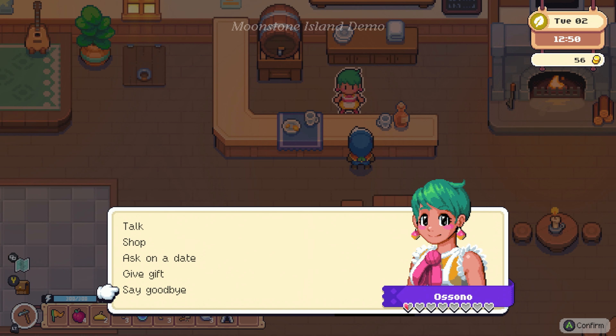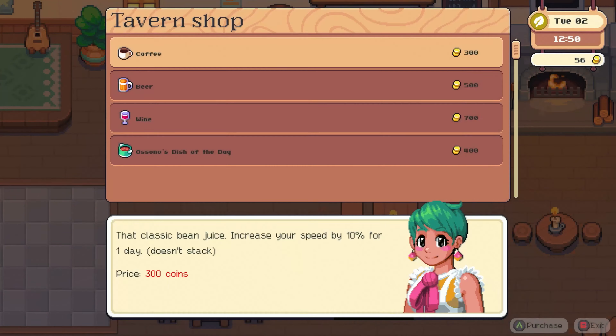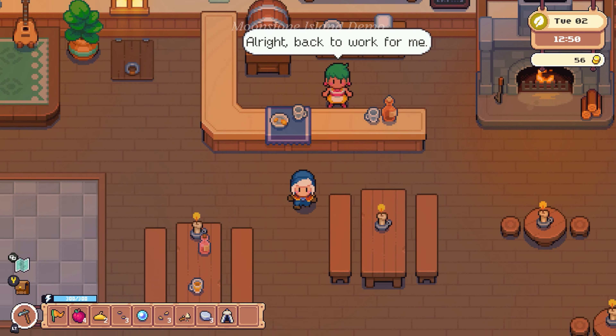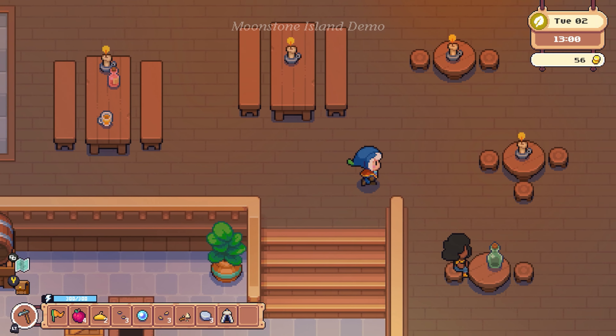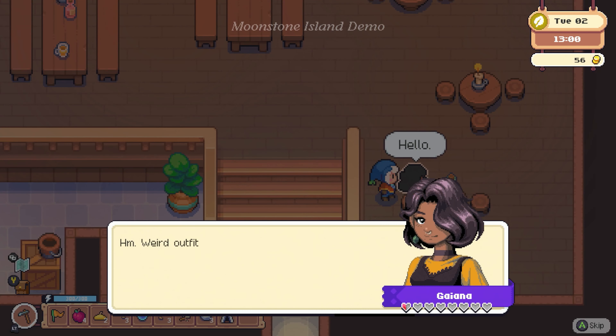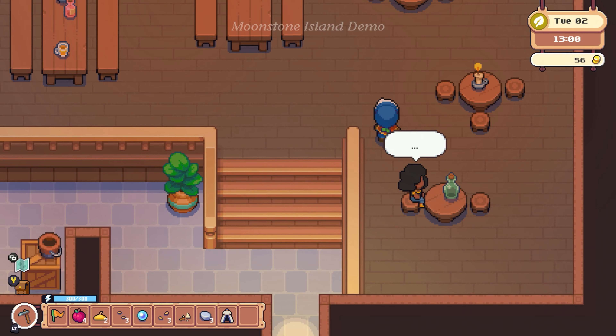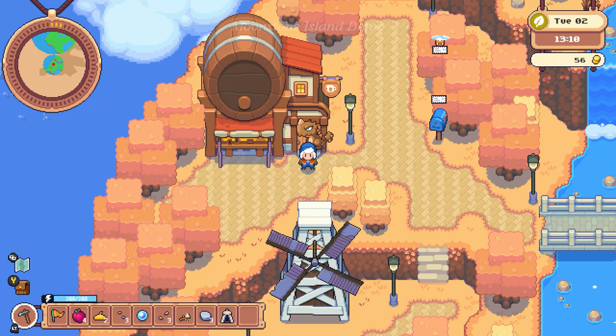So we've got the dating sim a bit — we've got hearts, we can give gifts, we can talk, we can shop. I'm starting to see what this is. Guyana — weird outfit. He must be the new alchemist. I'm Guyana; I work in the conservatory. If you don't mind, I have somewhere I need to be. Okay, bye.